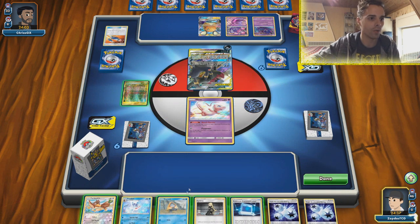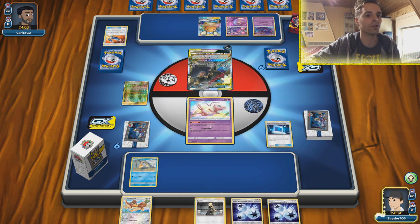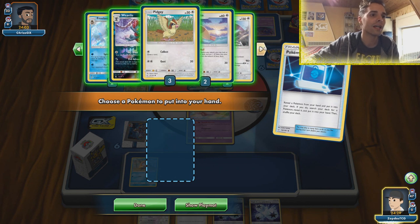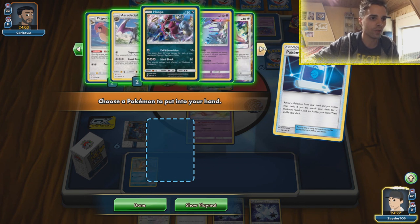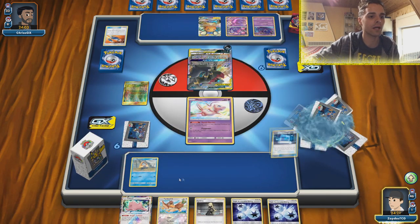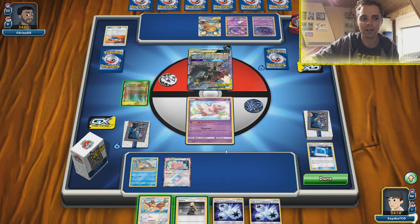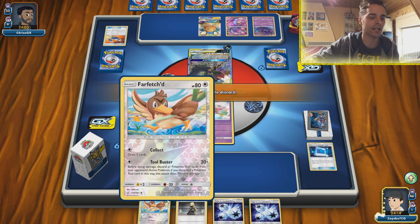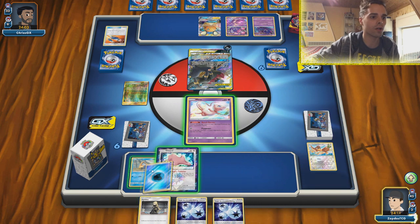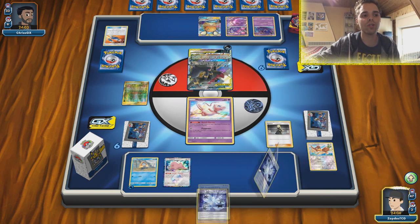No Sneasel! We are in a scenario where the opponent didn't draw into a Sneasel. So we're going to use Communication and get our Ditto on board — our main way to evolve. Weavile will definitely just destroy the opponent. We could also get out a Pidgey. Ditto can evolve into Pidgeotto regardless, so I think that's the best course of action. Maybe smacking down Farfetch'd — the opponent might have Tool Cards in Darkbox.